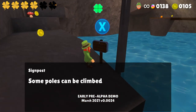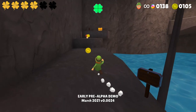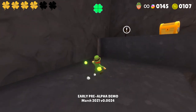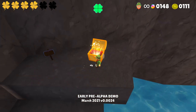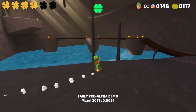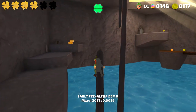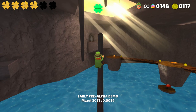Some poles can be climbed on. Press A to leap off a pole or RT to let go. I'm guessing there's going to be something up there. Collect 100 coins in each level - again, way ahead of you.